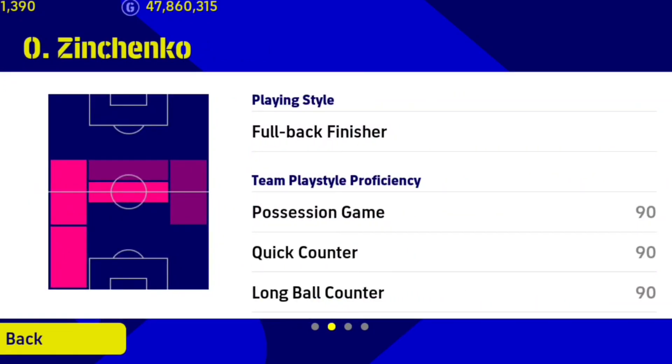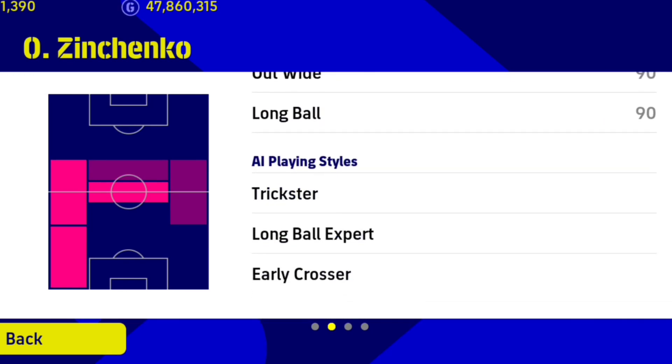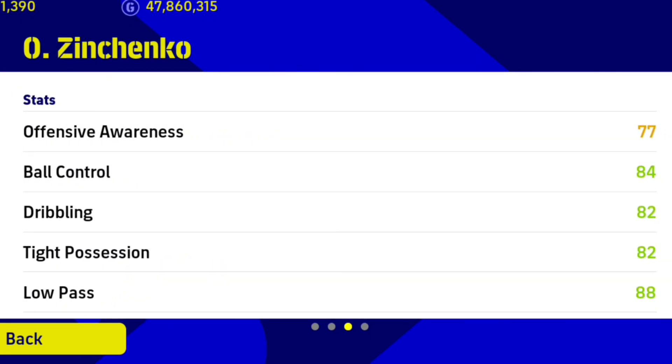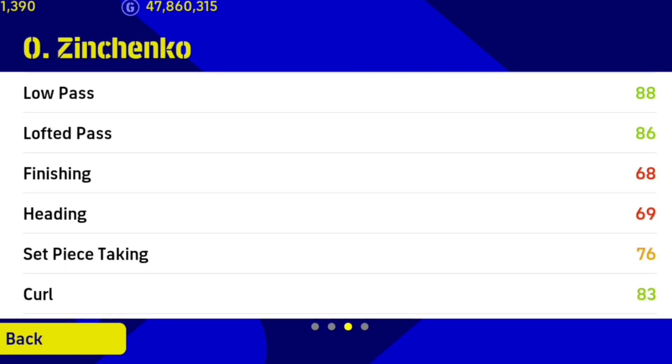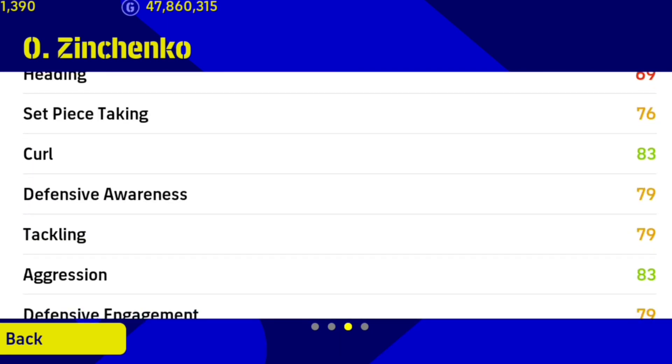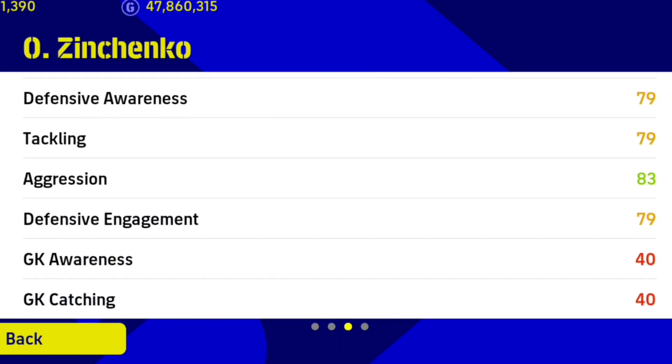He's left footed and he's very versatile - he can even play as a defensive midfielder, right and left back, left midfielder, and forward. These are the AI playing styles. He doesn't have a great offensive awareness, but ball control down to the lofty pass is wonderful, and he's got good composure and good aggression.